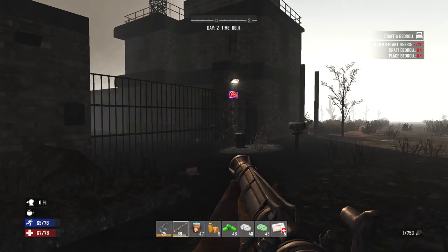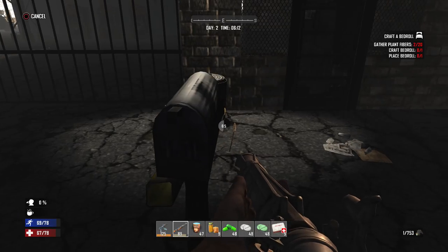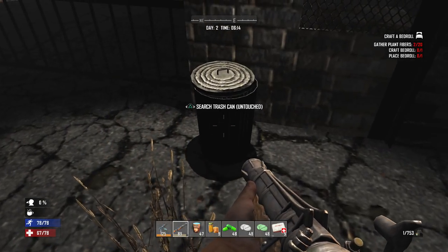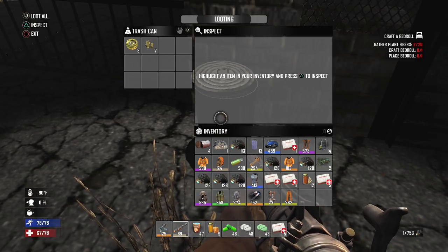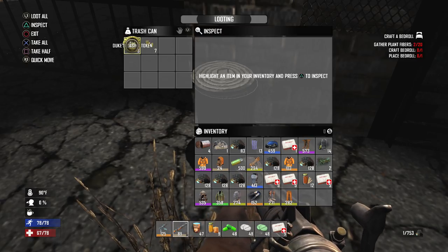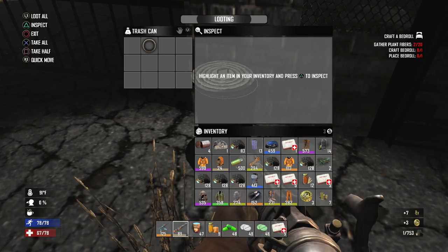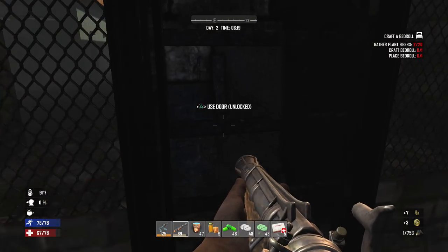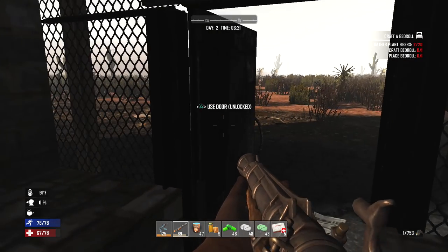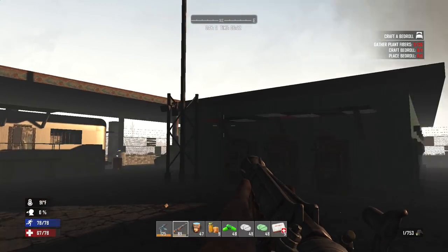Now it's open, let's go and take a look. You can see the sign has changed. There are little things to loot, just like normal. And this is what you're going to need to actually buy stuff: Duke's casino tokens. They weren't useless, so I hope you haven't been scrapping them. Make sure to shut the door behind you — and we are in, we are in the actual trading post.